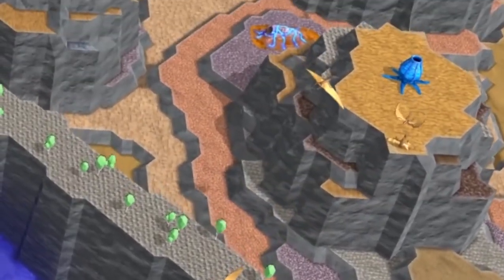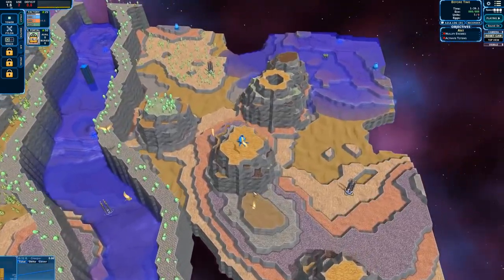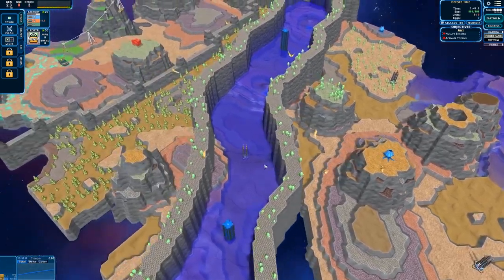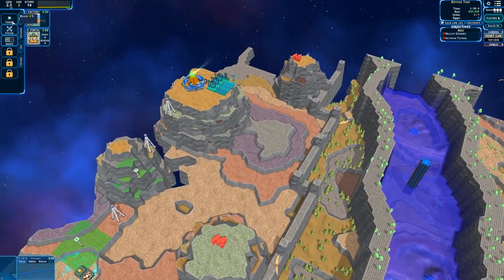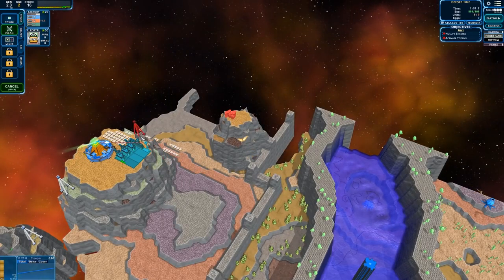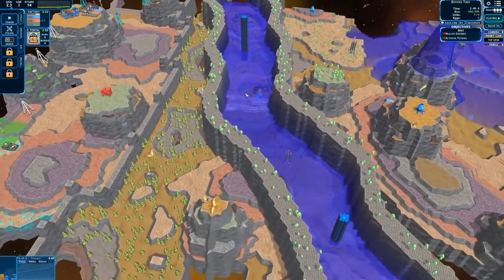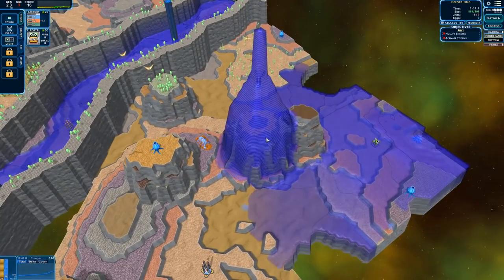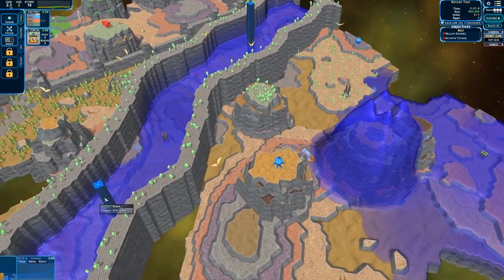The pterodactyls are flying around. This creeper level is gradually increasing - is this just going to cause a giant tsunami? There are two of them, and I think there might be one in here. Why else would there be a giant hole in an otherwise impressive-looking cliff? Let's get the factory going - I'll need access to this red stuff, so I'll put a tower there to fuel my anti-aircraft batteries.